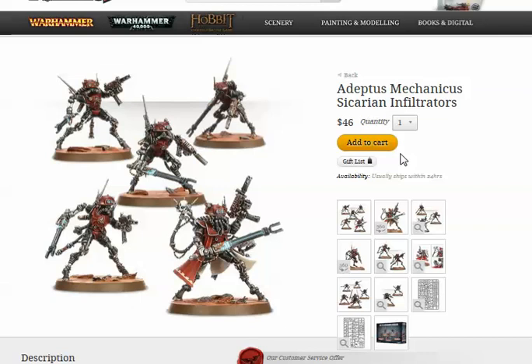The Infiltrators cost about five points more than the Rust Stalkers. They get Stub Carbine and Power Sword, Feel No Pain, Infiltrate, and Stealth. Their Neurostatic Aura special rule means all enemy models within six inches subtract one from weapon skill, ballistic skill, initiative, and leadership. It affects by model, not the whole unit. It's not cumulative though.